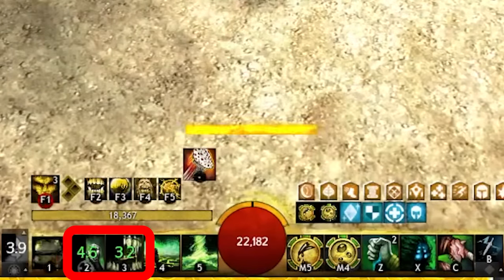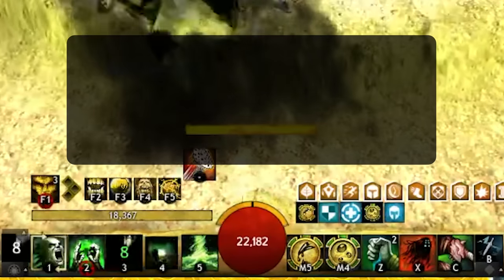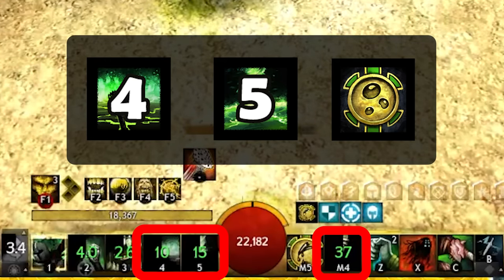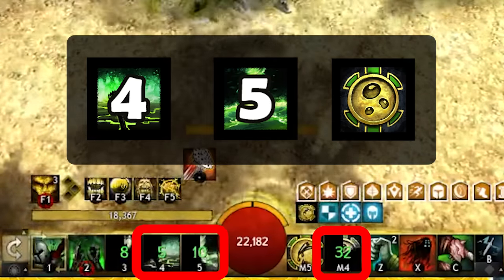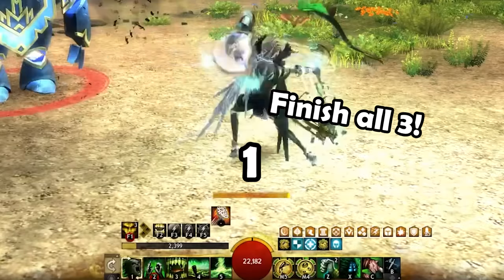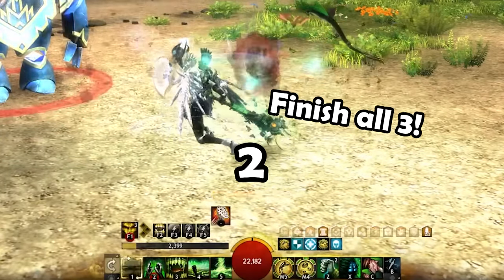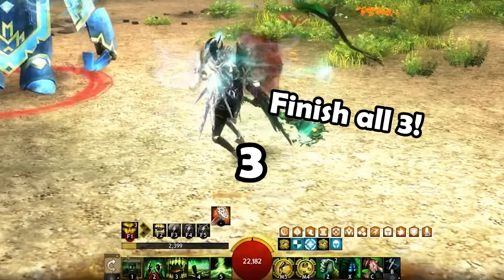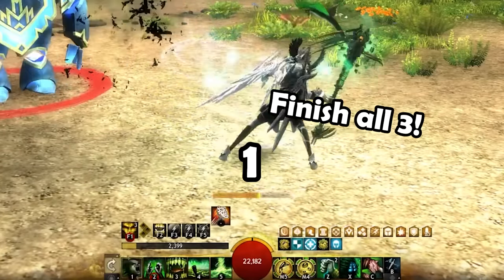Now let's expand upon this a little bit. When you're not busy casting 3-2, you also want to cast Skill 4, Skill 5, and your Signet of Spies — this is just extra damage, and you might as well cast it while you're waiting around. Pro Gamer tip: if you are a bit more experienced and want even more damage, try not to interrupt your Scepter auto-attack chains. If you are new to this, don't worry about it for now — you will still do a lot of damage on this build.